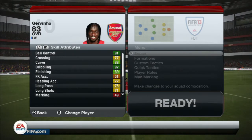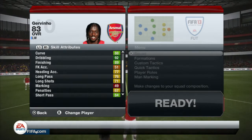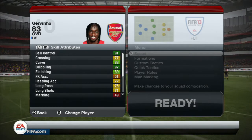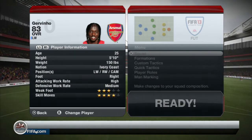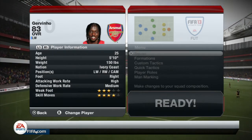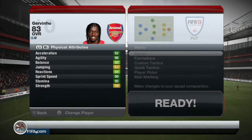He's got 91 ball control, 88 curve, 92 dribbling, and 89 finishing which is really surprising considering what he's like in real life. The other standout stats being 84 short pass and 85 volleys. He can play in left wing, right wing, or centre attacking midfield. He's right footed and he's got a high attacking work rate and a medium defensive work rate.